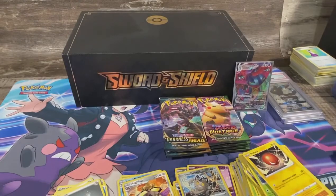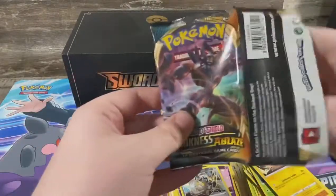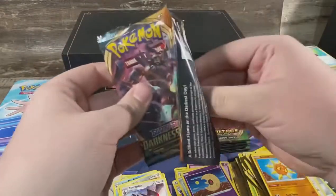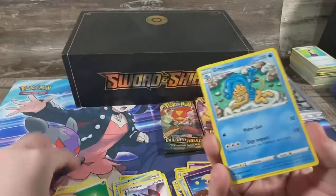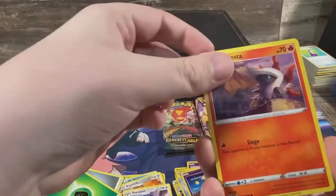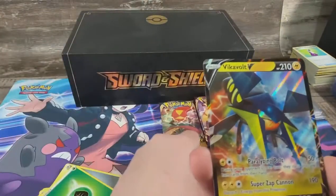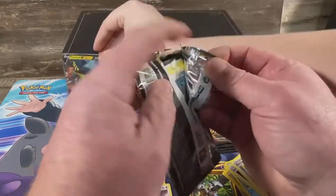Let's hope we can get this Charizard VMAX — we haven't pulled one yet. Not a good code card to start off with. There you go, got a good code. Let's get this rainbow — not a rainbow Charizard VMAX. I see something back there. Come on Charizard, that'd be fantastic. It's not though — just a Vikavolt V. I'm winning so far — you've got the best hit.